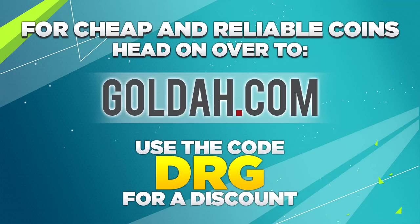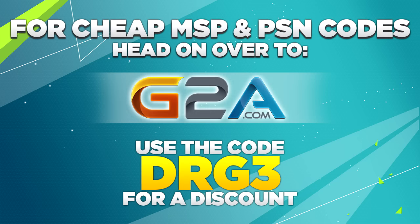If you boys are looking to pick up some FIFA 16 coins, head on over to Goldah.com and use DRG for a discount. Or if you're looking to pick up some cheap MSP, PSN codes or cheap games, head on over to G2A.com. All links down below.